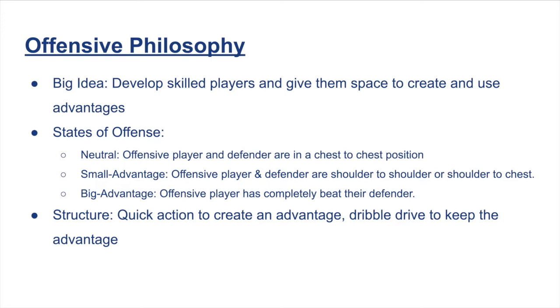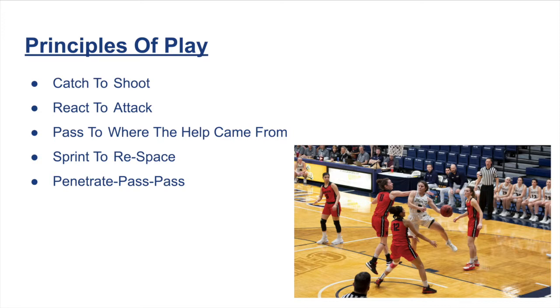We run a quick action to get an advantage, then play dribble drive to keep the advantage. Our principles of play are: number one, catch to shoot — the most open you'll be is right when you catch the ball. React to attack if there's a hard closeout. If your drive is stopped, pass to where the help came from and find the open teammate. Sprint to re-space to open up the paint so the next player can attack. And penetrate, pass, pass — when you drive into a crowd and kick out, encourage the receiver to either shoot or swing, giving the initial penetrator room to re-space and reopen the paint.